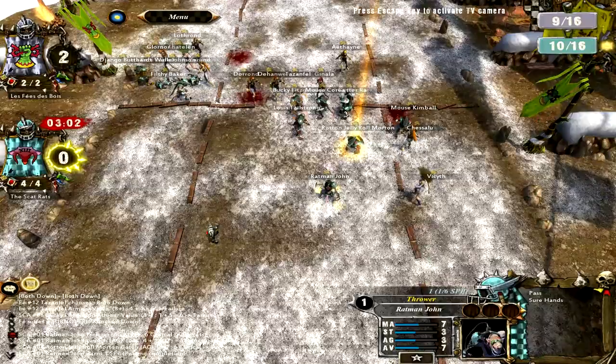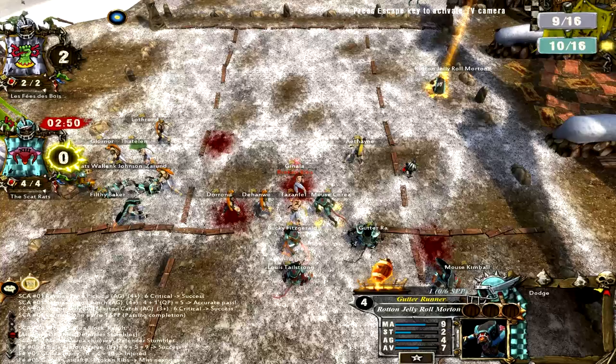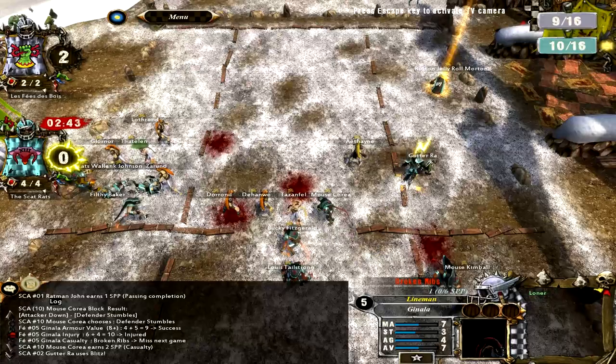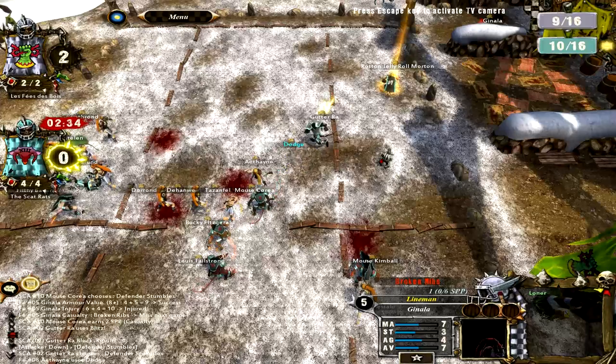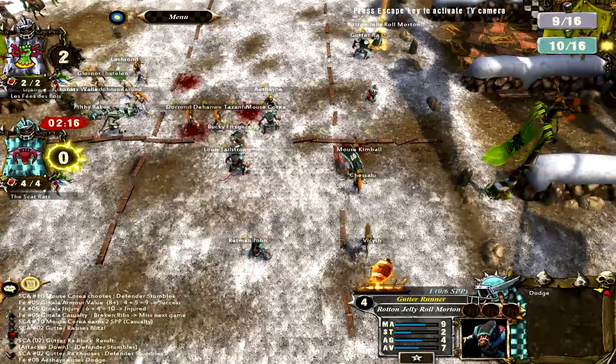We can see here I did a risky thing running by - and also I got an injury, broken ribs, missed next game. I tried to make some tackle zones and give Rotten Jelly Roll Morton an assist here because he was all by his lonesome. That could have ended poorly if he didn't have an assist there, because anyone with strength three could have come up and gotten a two-die block. But now it's just a one-die block, which is obviously a lot riskier.